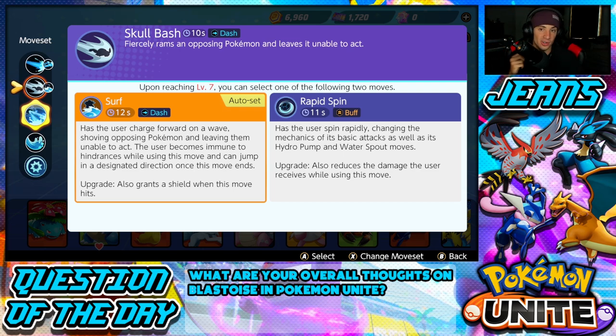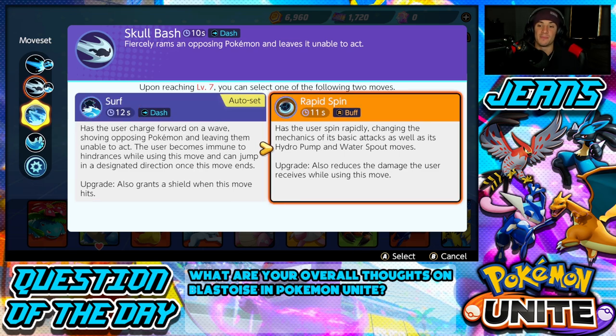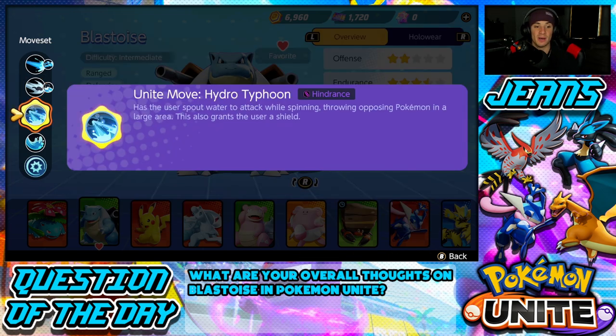At the end of Surf you can dash in any designated direction — right, left, or forward for a longer dash. Rapid Spin has the user spin rapidly, changing the mechanics of basic attacks as well as Hydro Pump and Water Spout moves, and also reduces the damage the user receives while using this move. It's a buff — your defense is boosted, basic attacks are boosted, and you can use Hydro Pump while in Rapid Spin, making it great for defense and controlling areas.